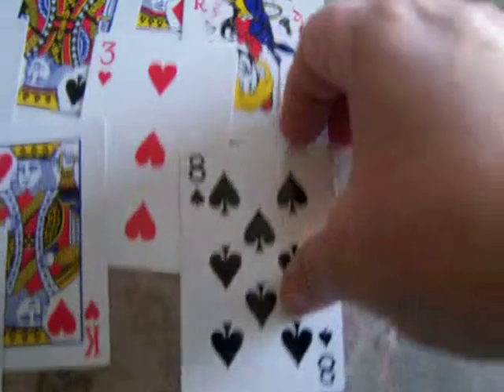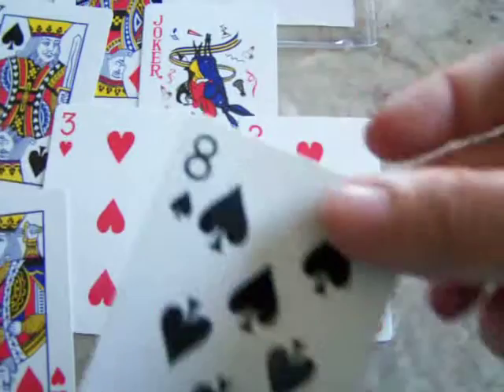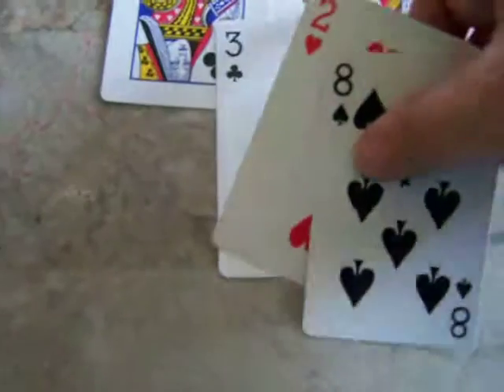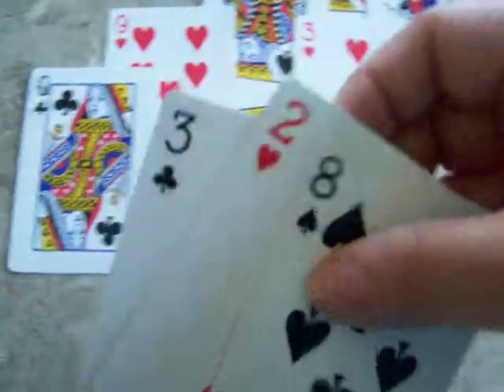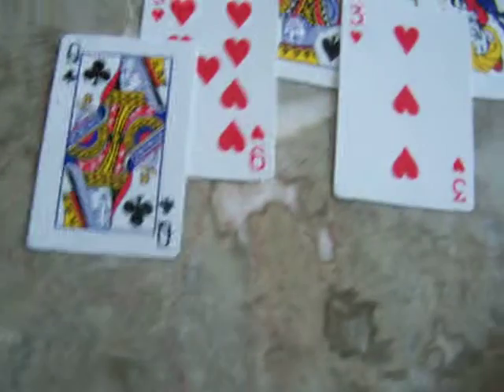Seven and six — I'm doing really good. I don't have to use my draw pile at all yet. Notice if I pick up the eight it also clears my two, so by picking up the eight I can put the two with it, and then I can put the three right here — 8, 2, and 3 is 13. A king is automatically 13.